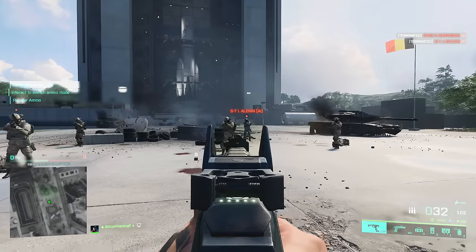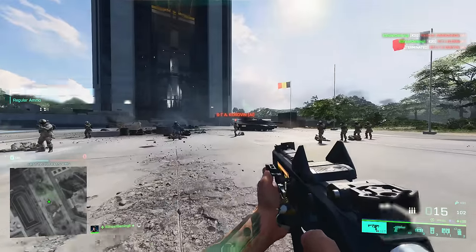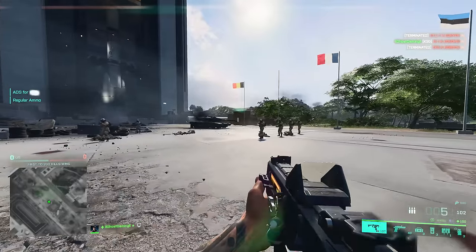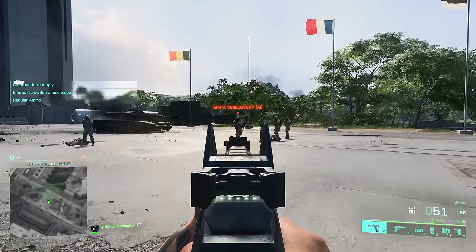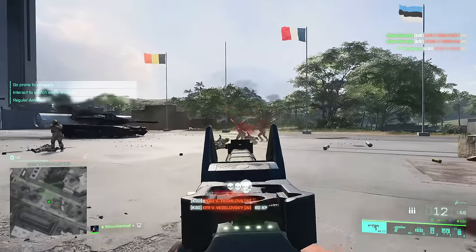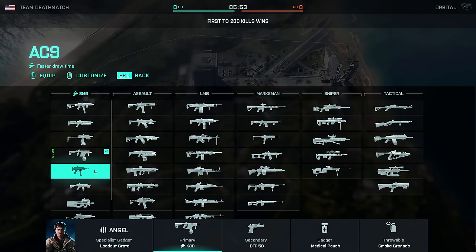One of the nicest things about the K30 is it has this very unique red dot sight — only for a specific skin from the battle pass — where you don't have that top iron bar around the red dot sight, so it really improves your visibility. The AC-9 is an okay SMG, but I don't think it's quite as good as the K30 and it fulfills much the same role. So if you're going to pick one, I would say go with the K30.